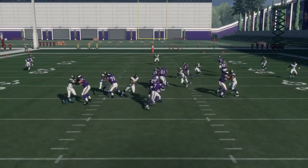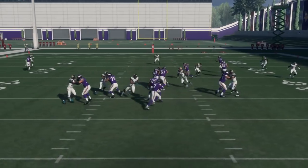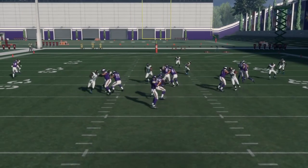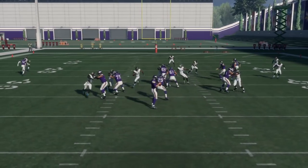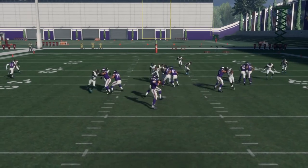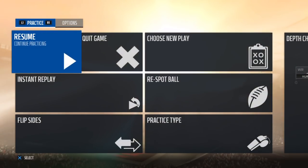The only thing I don't like about doing this against the computer is he keeps rolling out, which makes the contain break out of the pocket more easily. But you guys see him coming in screaming. The running back is going to pick up Telvin Smith — if the running back picks up the linebacker or the corner, then someone else is going to come in free. That's what makes this so effective.